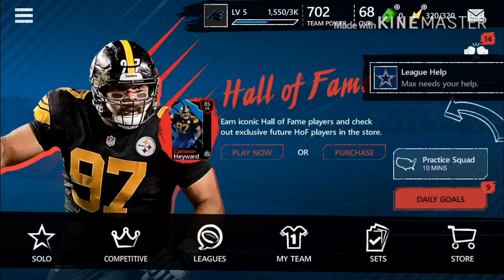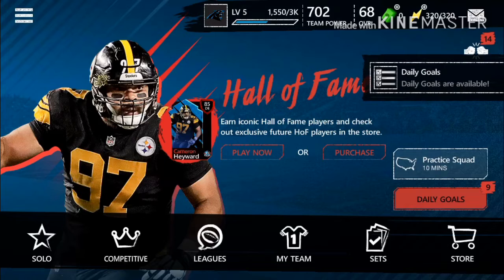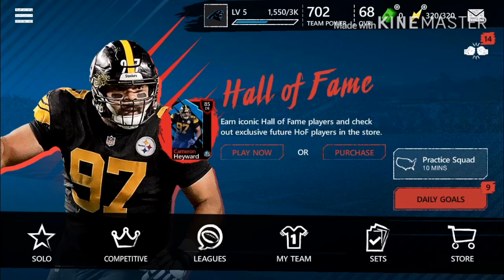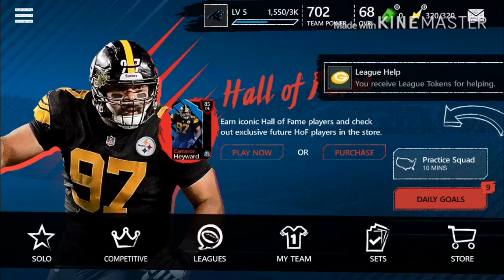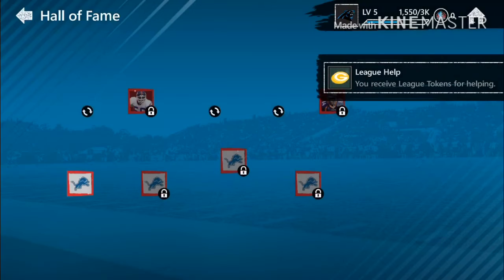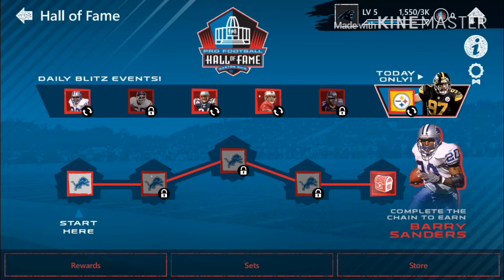Welcome back to the video. Today we're on Madden Mobile and as I hop on I see that we have a new Hall of Fame promo. First off I gotta help these people, and then let's just play. We got these little campaigns and I guess we can get Barry Sanders.